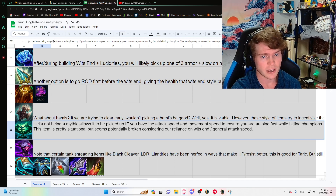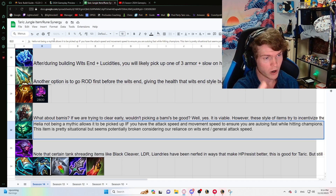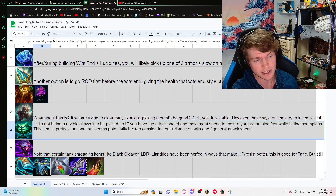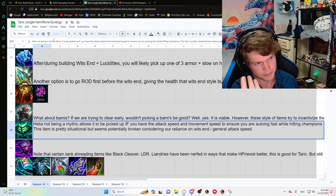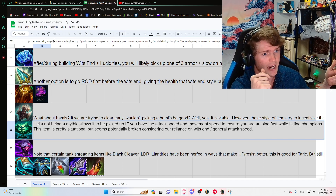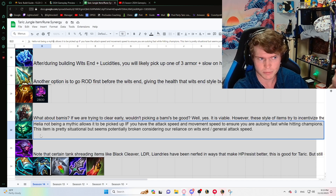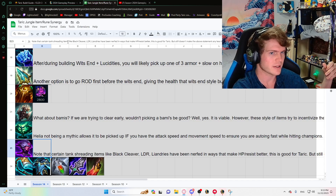Heartsteel is not a mythic, which is interesting. There are two conditions needed to make Heartsteel viable: one, you need attack speed, and two, you need movement speed — because you need to auto fast so your Q resets over and over and procs Heartsteel, and you need movement speed to engage on champions to auto them. Heartsteel with Wit's End and Trailblazer is actually super effective as a third or fourth item pickup because you'll start dishing out more damage.